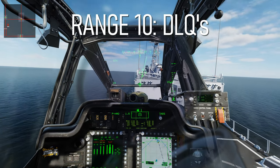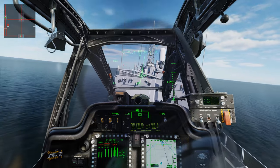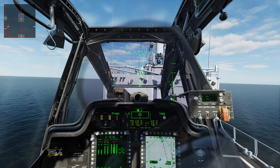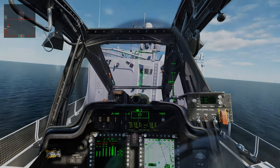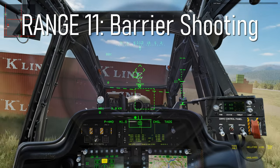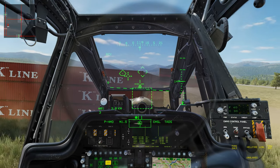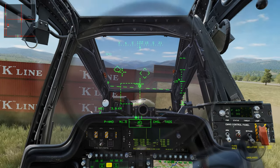Range 10 is the boat range, where you'll practice your deck landing qualifications by landing on four different sized landing areas while the boats are moving at 12 knots. Range 11 is the barrier range, where you'll use the barriers as cover and concealment and then expose yourself to engage targets downrange.